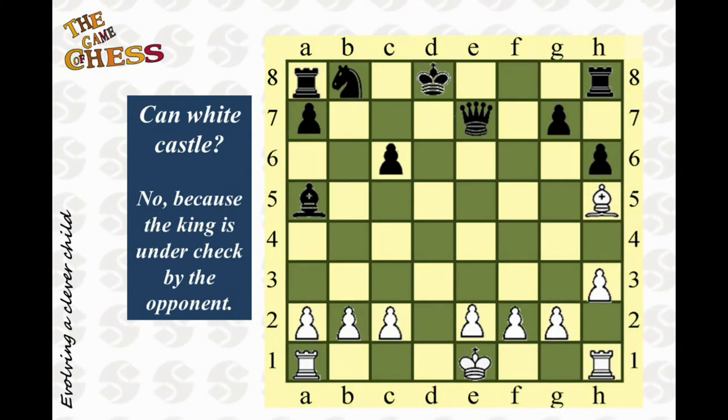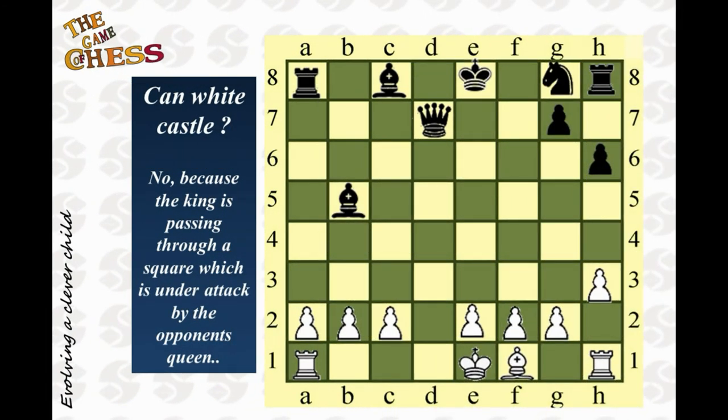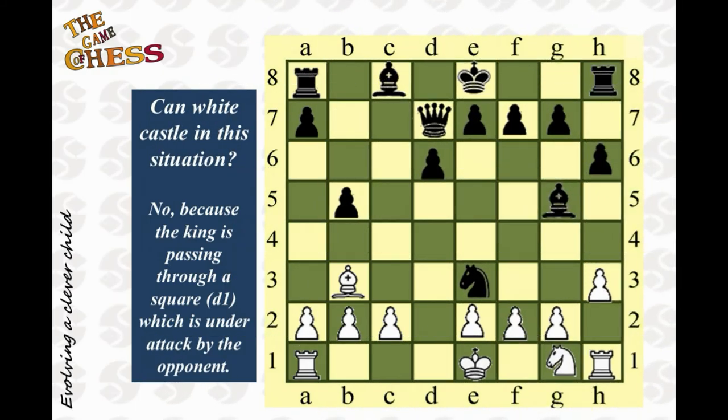Here the king is under attack by the bishop on a5, so white cannot castle on either the king's or queen's side. Here again, white cannot castle even though the king is not under direct attack — while castling, it will have to pass through the square d1, which is currently under attack by the queen on d7. Here again, the square d1 is under attack by the knight on e3.